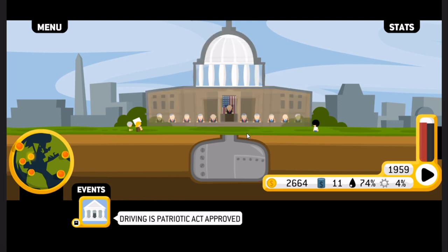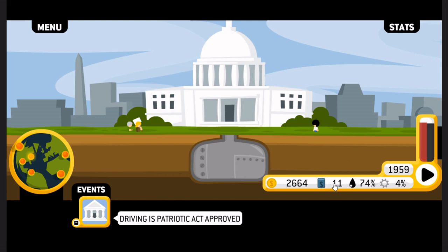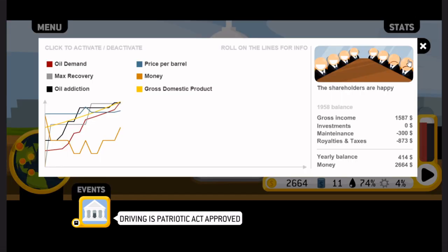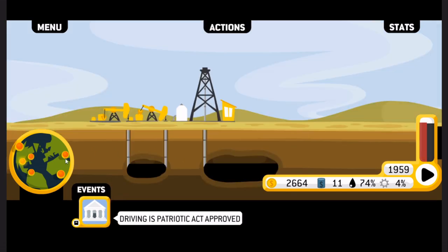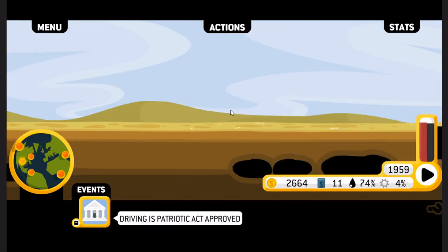We're up to $11 per barrel. Because when supply is less than demand, price goes up. This could be good for our bottom line, but as you can see the shareholders don't love it. I do not want to get fired. I may end up heading back to Texas to slap down some more wells.